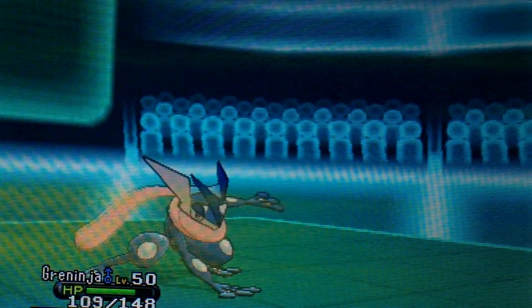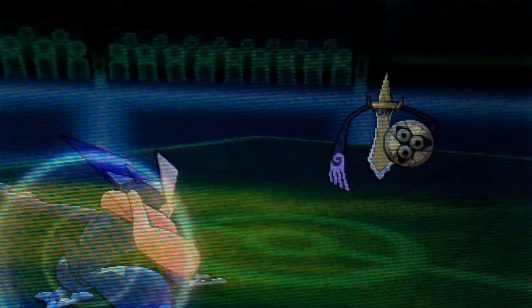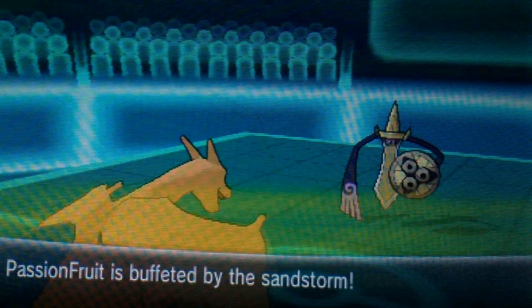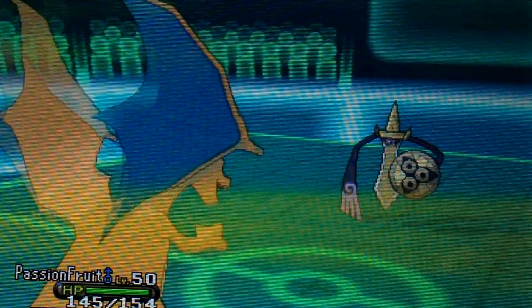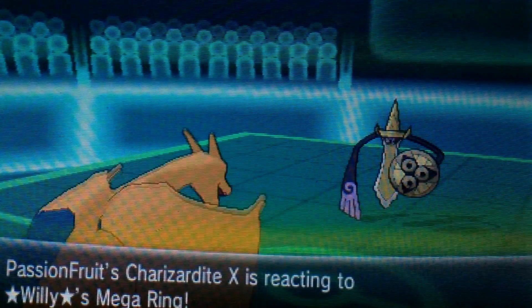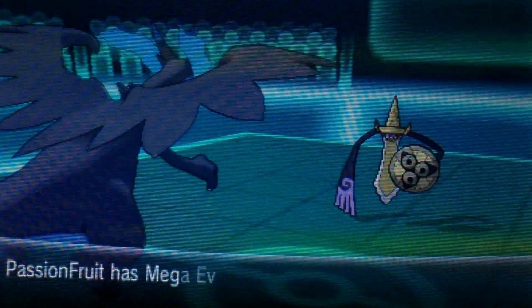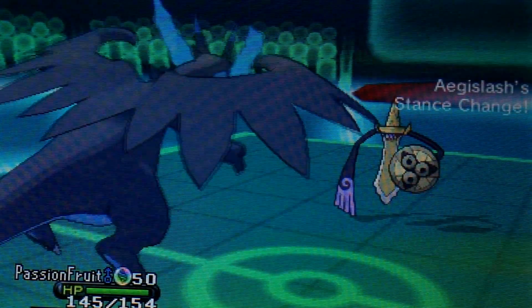He's able to go for a Shadow Sneak here and he activates my Eject Button, which is okay because Greninja isn't that useful. Since he does have an Aegislash out, I know I can switch out to my Charizard X and go Mega first turn and do a Dragon Dance, which turned out to be pretty good because a Dragon Dance Charizard X is really scary.